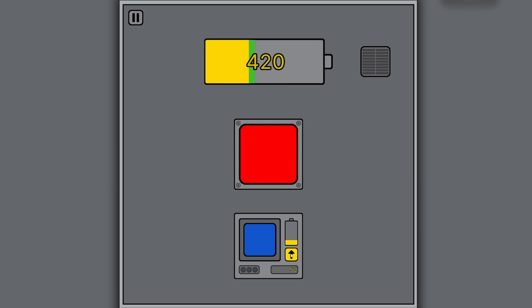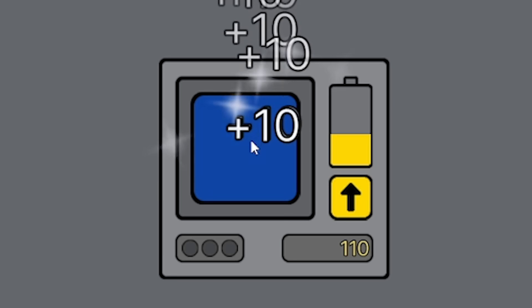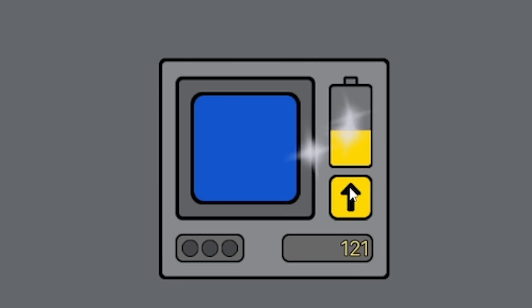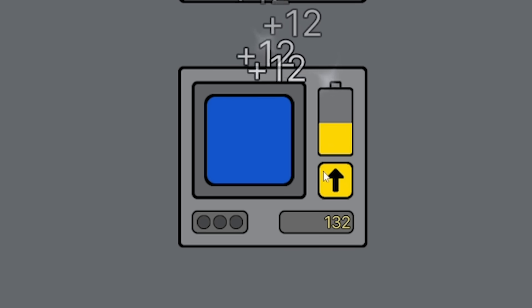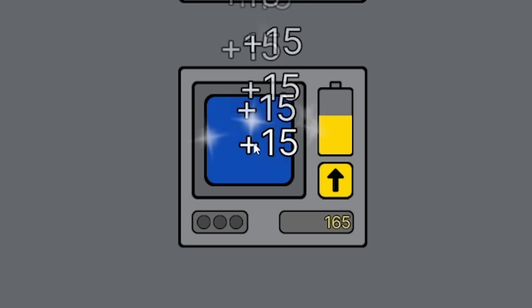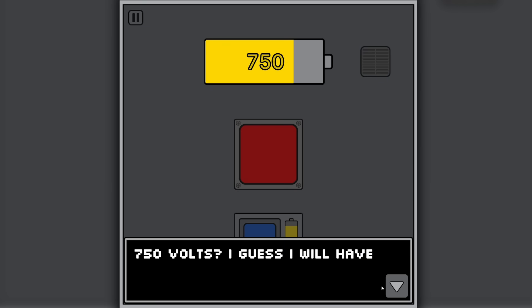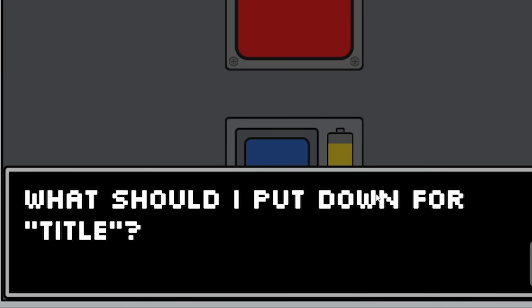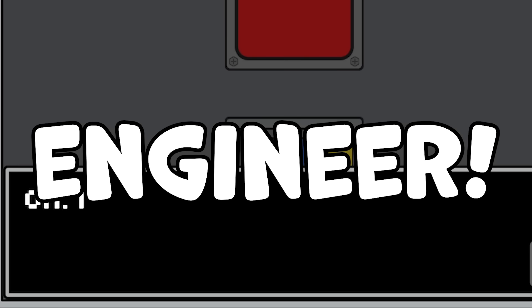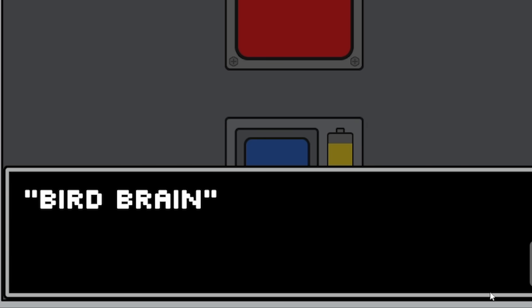I start filling the battery up - but oh no, we're back down to zero volts. They're worth 10 now though. Oh, does it go up? If I put another one in, now it's worth 11... then 12. I understand what I'm doing now - the more I put in here, the more each click is worth. We're up to 15, then each click is worth 20. The AI suggests my title should be 'Bird Brain' since I'm working at the same level as that pigeon.